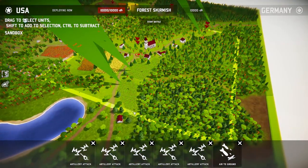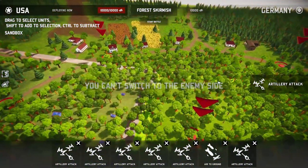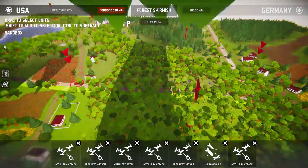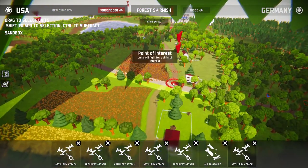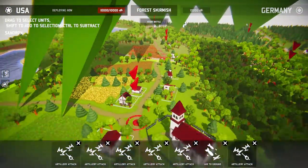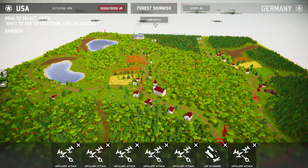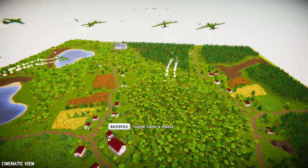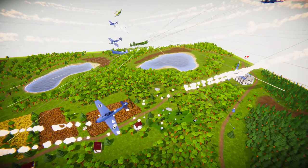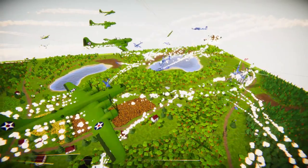On the ground we have a lot of Jumbo tanks — they have really good health, so I basically just plop them down to give the artillery lots of time. The creator of this map put some cheeky little minefields on the ground, so I didn't put too many tanks over there. Our fighters are going up against their fighters right off the bat — hopefully our bombers come out relatively unscathed.